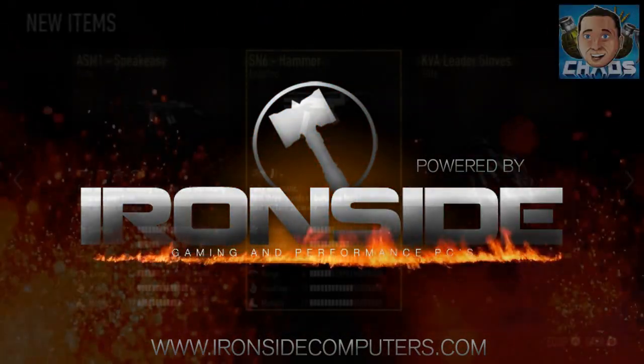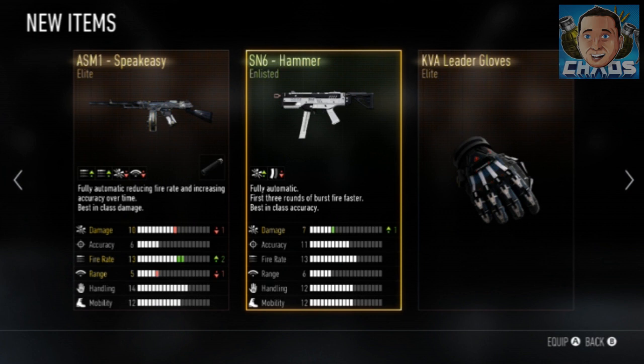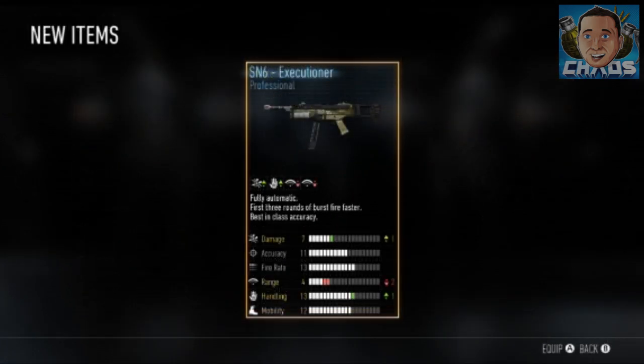What's up guys, Jimmy your chaos, welcome back. There are a lot of questions about how supply drop weapons that have attachments already on them are going to affect your Pick 13 class. I want to explain it and clear it up because it can be a little bit confusing.